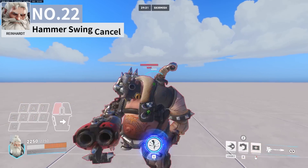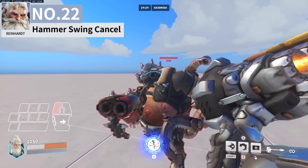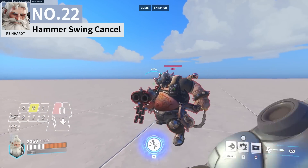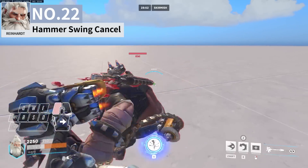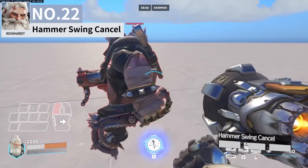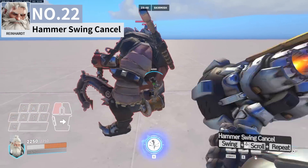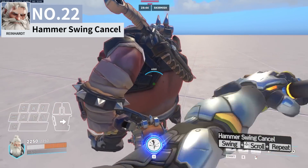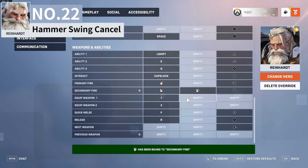Reinhardt's hammer swing can be cancelled by activating his shield, but if you use right-click to cancel, your point of view will quickly flash to third person. To solve this, you can bind his shield to the scroll wheel, which will allow you to cancel without the POV change and reduce the amount of downtime between your swings. The scroll wheel makes the cancel easier and your damage output increases slightly as well.